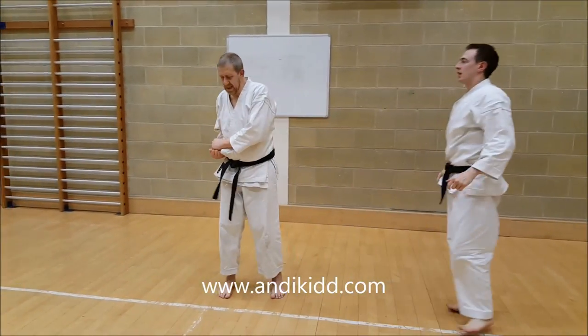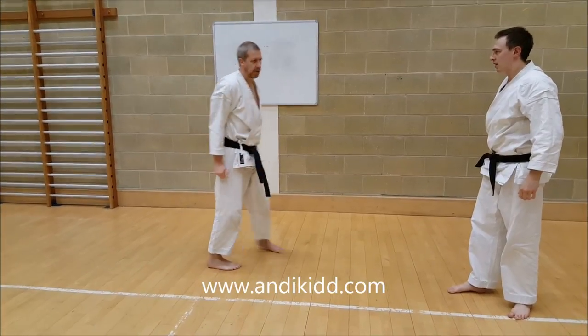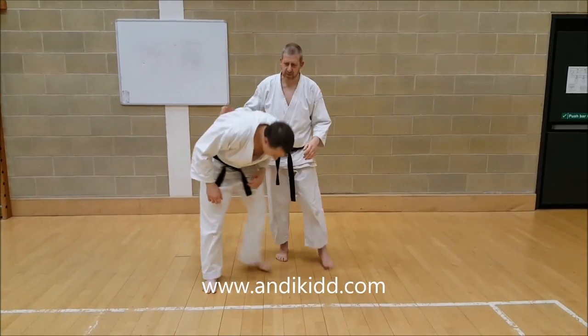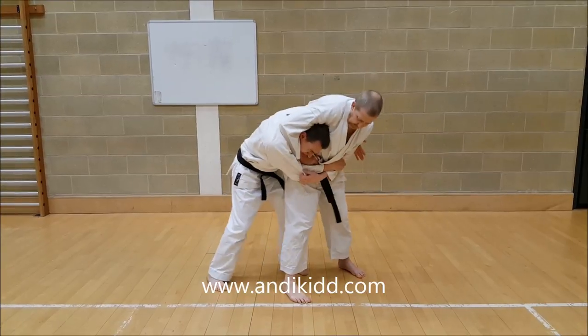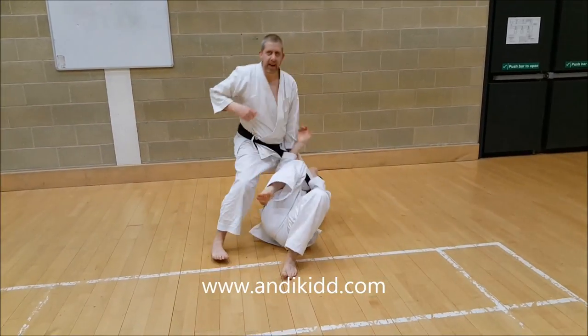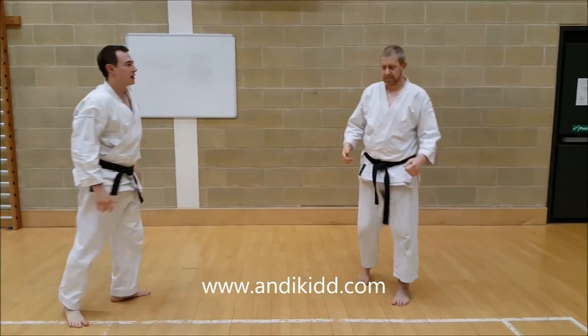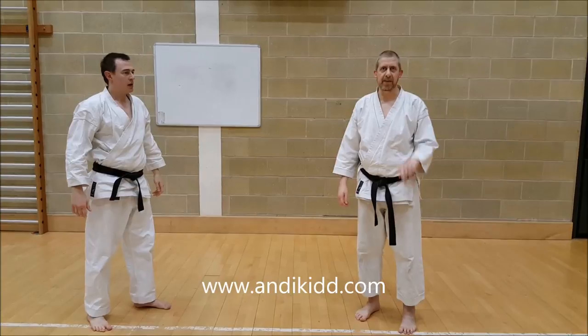So from there, it's just this big turn on the throw. One more time, not slow — so if I'm here, if I'm hitting him but he gets a hold there, I'm just going to dump him over my leg. So basically the escape and the attack in one bit of Kata.